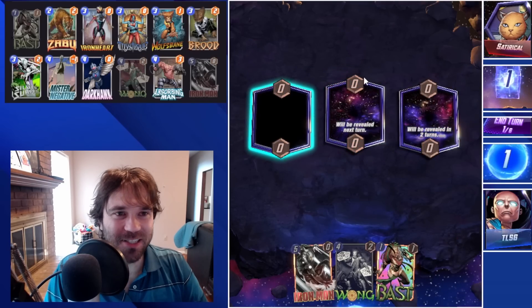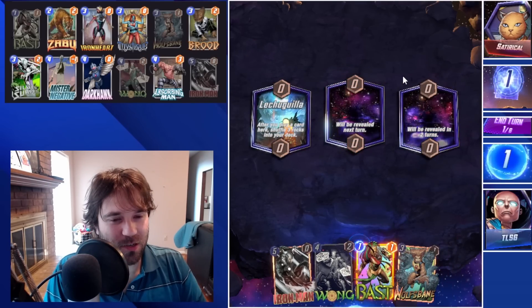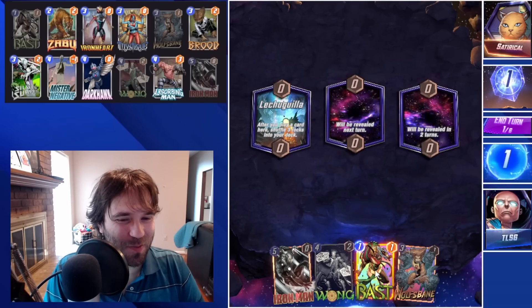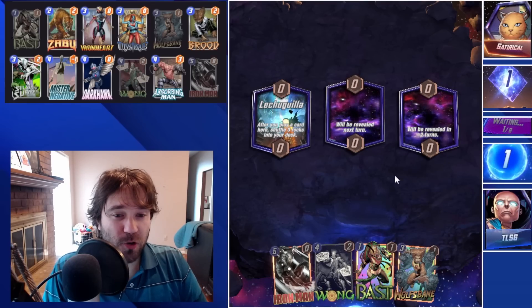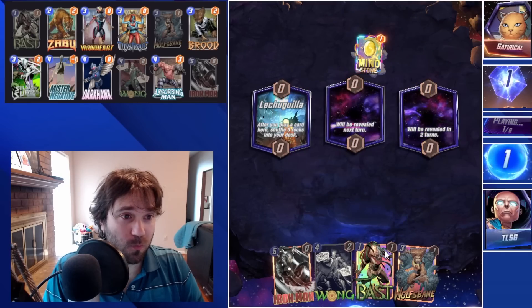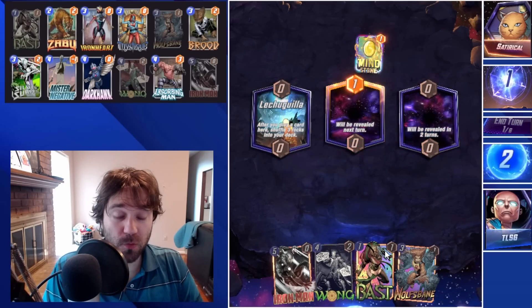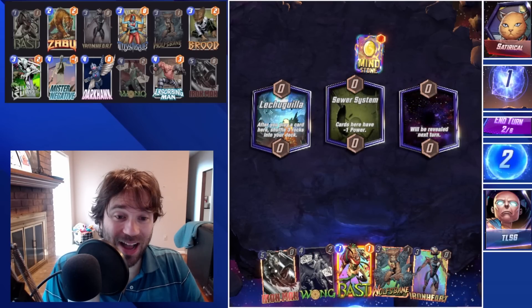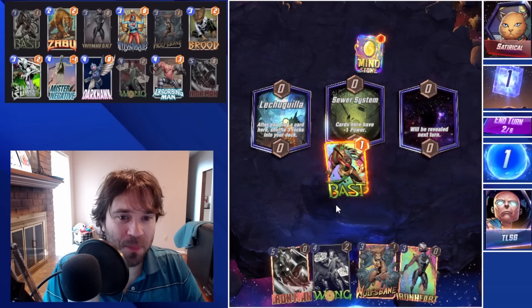Next up we have Satirical. We're gonna try to do a little bit better. I'm going to skip on turn one — we do have Bast, but unless we draw Zabu we don't have a turn-two drop we'd rather play. I'd rather hit one more potential target so the Iron Heart is going to get more value.